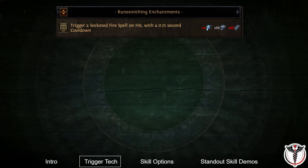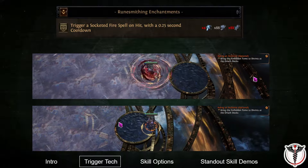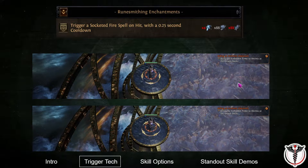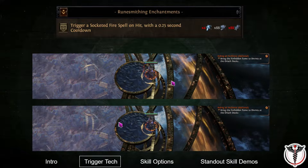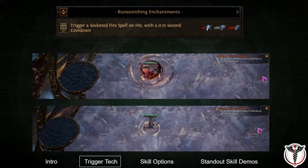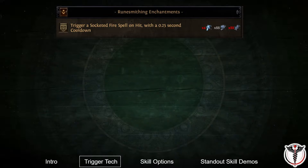The majority of use of this enchantment in the player community so far has been with Cyclone. However, Cyclone requires constant channeling in order to continue triggering spells, and significantly reduces character speed. If you want to zoom and use support skills like self-cast curses or warcries, you would have to stop channeling to do so, reducing your damage uptime.